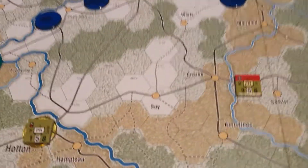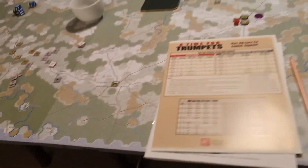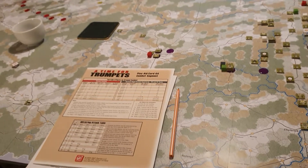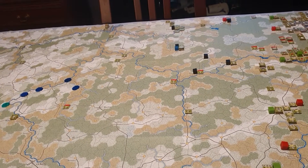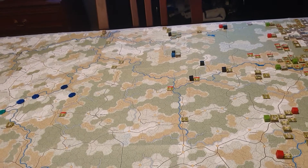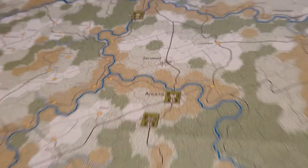I know where most locations are only because I've studied the map and the board. But there are still certain locations I can't find — like Samru, which is an American fuel dump. I know it's north of this river complex here, running like that, but I still can't find it.